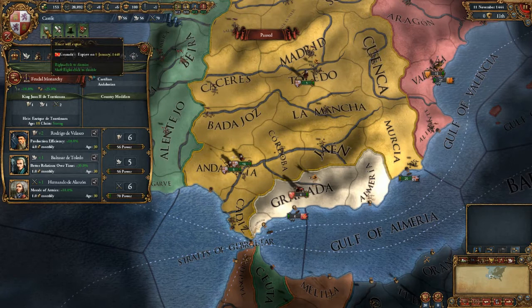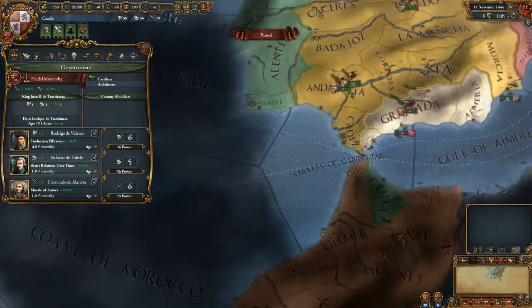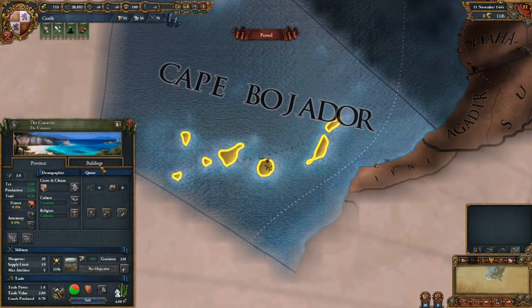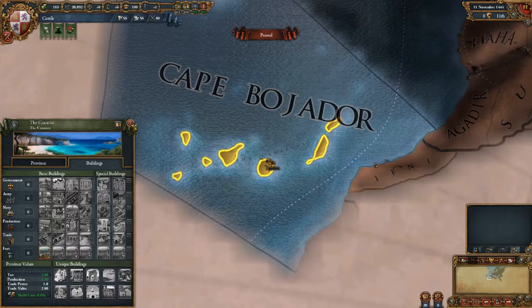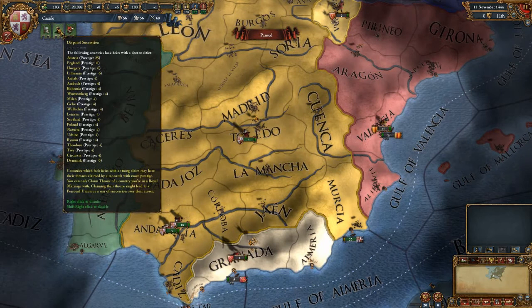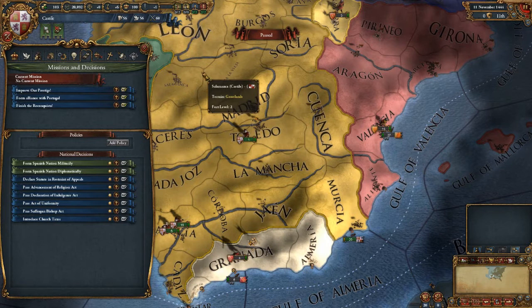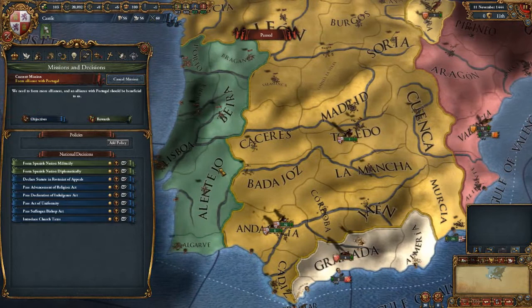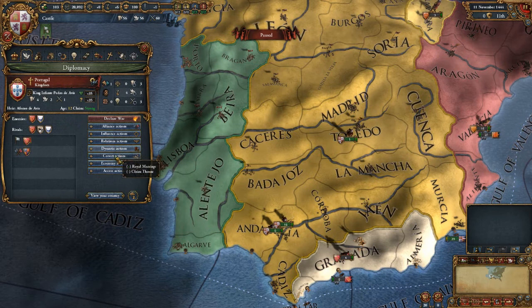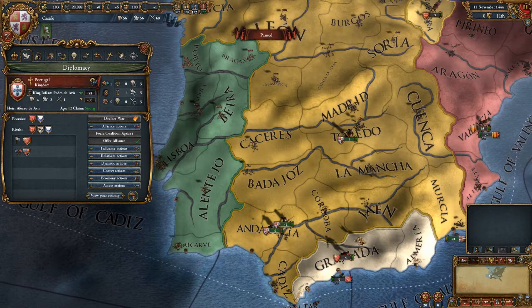The truce with Granada will expire January 1448, then we'll attack them. We can also build an earth rampart on the Canaries - that's basically a level one fort, so let's do that. Our missions: improve prestige, form an alliance with Portugal, finish the Reconquest. Let's form that alliance with Portugal first. Going to diplomacy, offer an alliance, send - and we got a military alliance. Now we can increase our game speed and unpause.